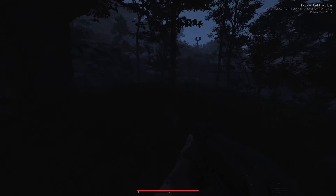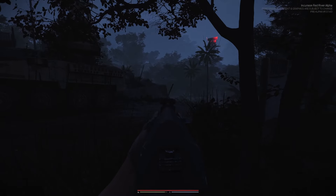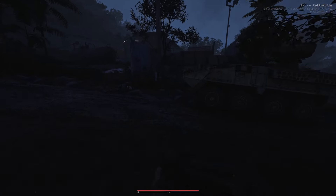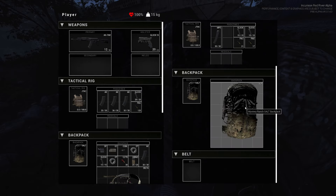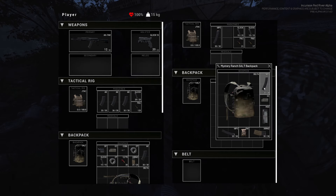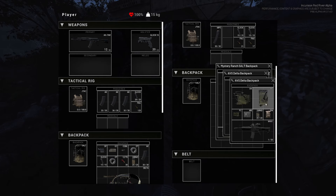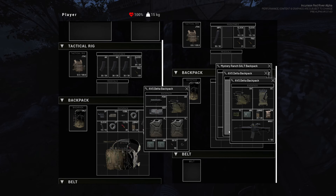It's slowly getting darker — just sort of dark, still can partially see, but will probably get darker. Checking the dead body thoroughly. Saying they don't see any bombs — the things they dropped were just magazines. Frustrated: the game might have trolled them and simply never gave them the bombs.